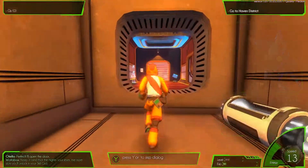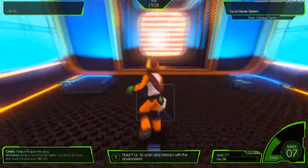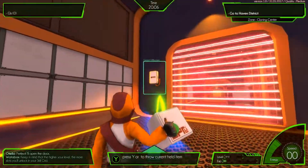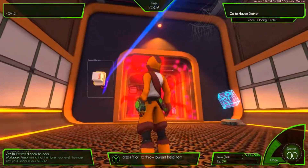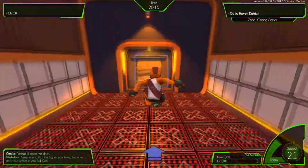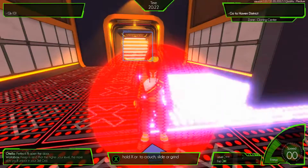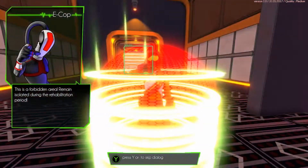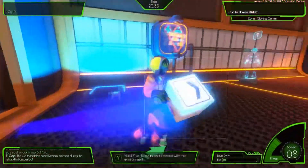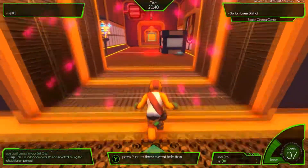I meant to skip the dialogue by hitting the B button, but the B button is reverse. Pick up and throw the ball — with the same button also used to scan. Why are E-Cops inside your secret lair? I get that this is a test, but seriously, why?